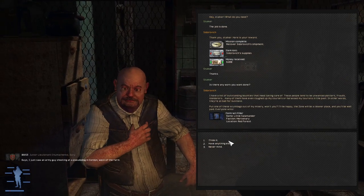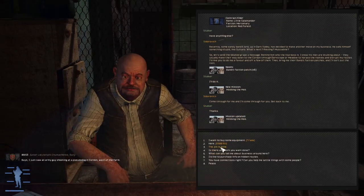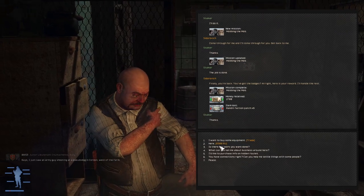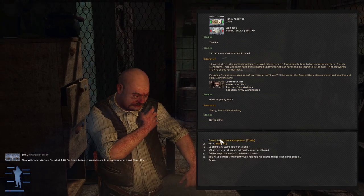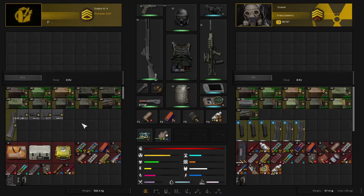Any other work? Kill a mercenary in the Red Forest. Bandit patches - love getting jobs for bandit patches. There we go, 30,000, thank you. Any other work? Contract kill, free stalkers, Army Warehouses - no thanks.